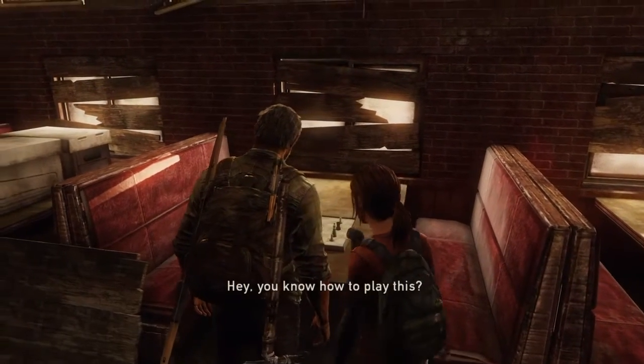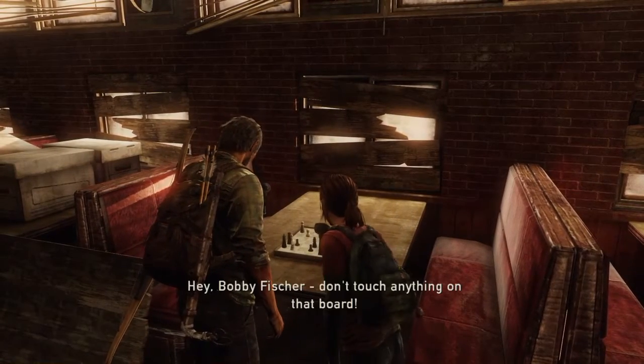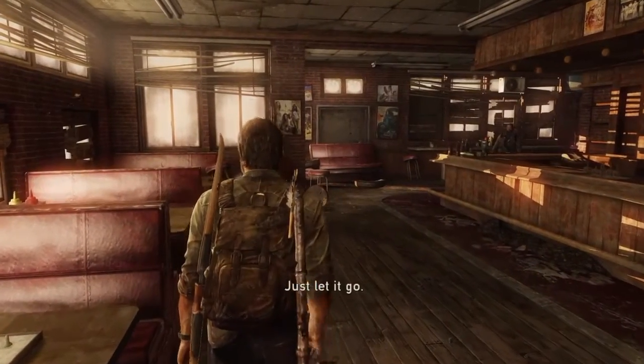Here's an optional conversation — part of a trophy. Bill snaps at Ellie for touching the chess board: 'Bobby Fisher — don't touch anything on that board.' Ellie: 'Bobby what?' Joel: 'Let it go.'